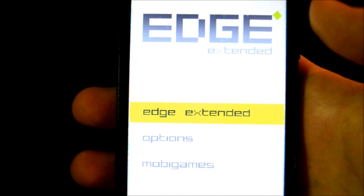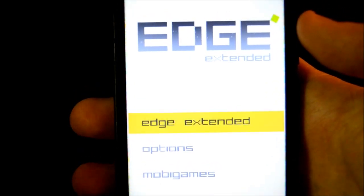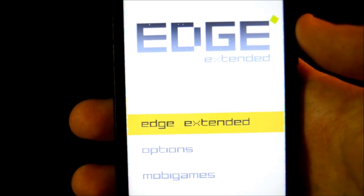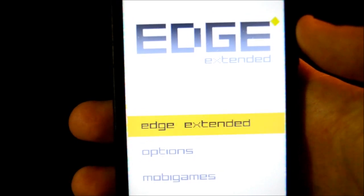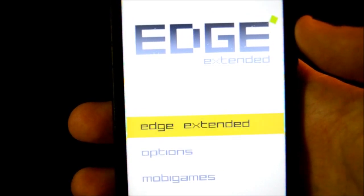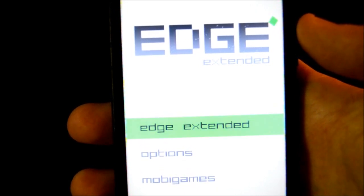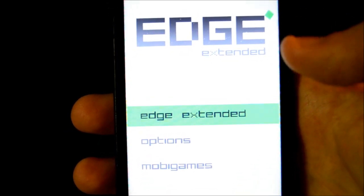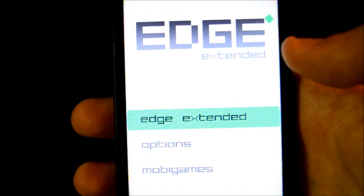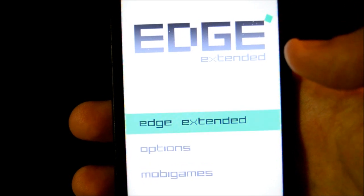Okay guys, for my final app, this is another game from the Humble Bundle deal, and this game is called Edge Extended. Now there are two versions — Edge Classic and Edge Extended. I have not played the classic version, so I can't tell you the exact difference, but I'm guessing it's either for desktops or it's more arcade-y, and Edge Extended has more bonus levels or a newer revised take.